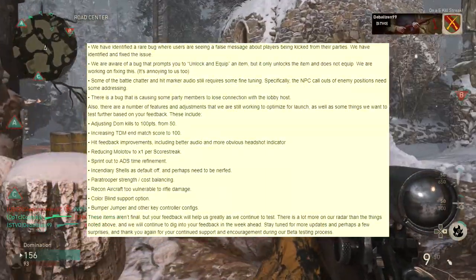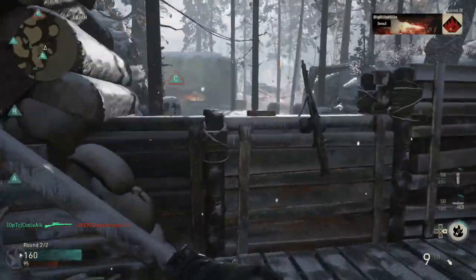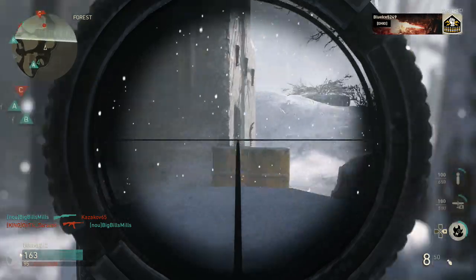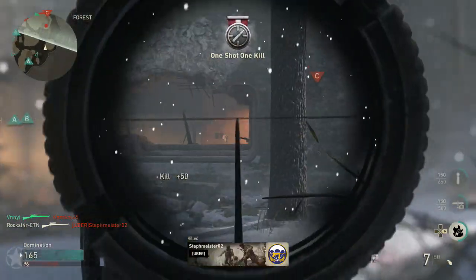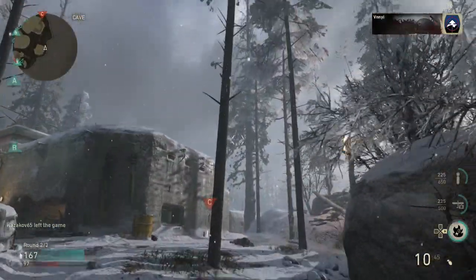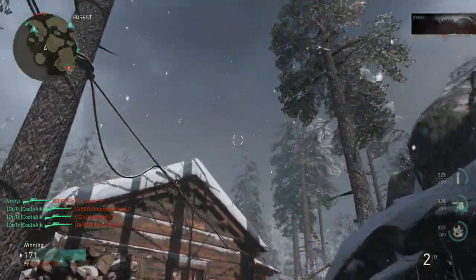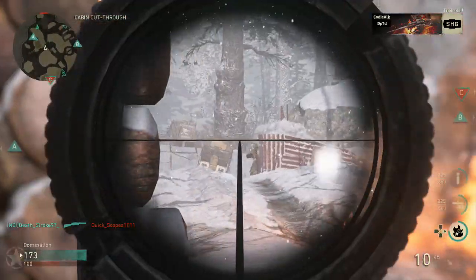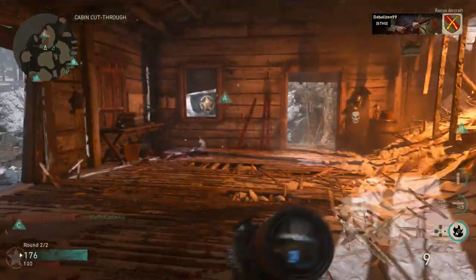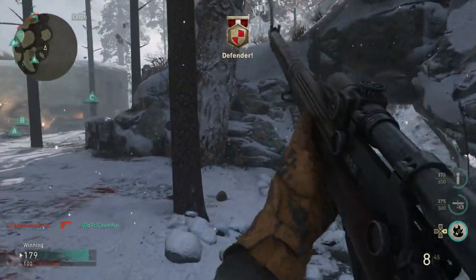Here is what they're going to be doing in the beta updates: TDM is going to be increased to 100, and Domination is going from 50 points to kill to 100, which will allow killstreaks to be obtained a lot quicker. The paratrooper — a lot of people were complaining it was very weak, and it was pretty easy to kill them — they're going to be increasing the strength of those. And another thing: I used L1 and R1 to shoot, using L2 and R2 for the regular functions — they did not have that option in the beta. I always play on a tactical flip setting and it looks like based off this list they're going to be adding some other controller configurations, so I'm pretty pumped about that.